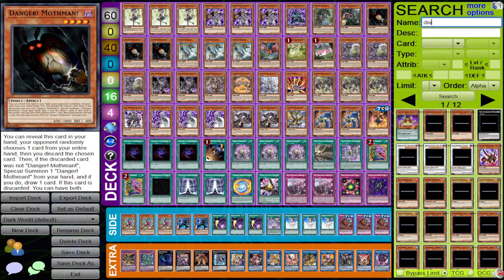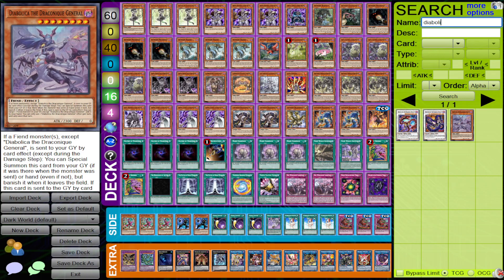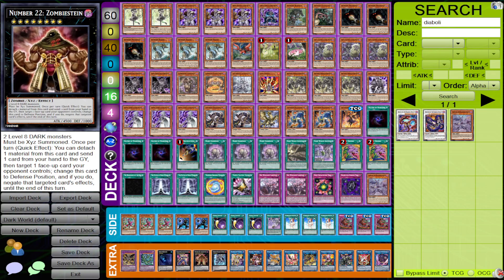Another card I want to talk about is Diabolica — it also came out in Dune and is a new card. It serves as fiend support, especially for Dark World specifically, because it can summon itself if a fiend is sent to the graveyard by a card effect, which is basically what all the Dark World monsters revolve around. It's also another level eight monster, so you can make things like Kush King and Zombie Stein a lot easier.